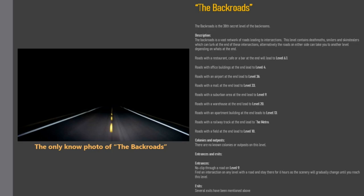Roads with a restaurant, cafe, or a bar at the end will lead to Level 6.1. Roads with office buildings at the end lead to Level 4. Roads with an airport at the end lead to Level 36. Roads with a mall at the end lead to Level 33. Roads with a suburban area at the end lead to Level 9. Roads with a warehouse at the end lead to Level 20.